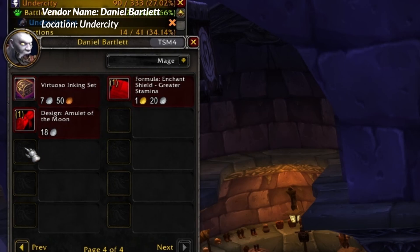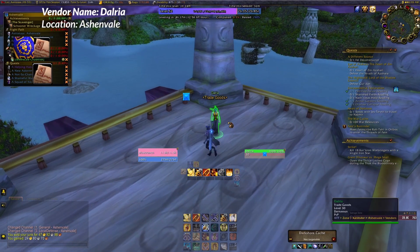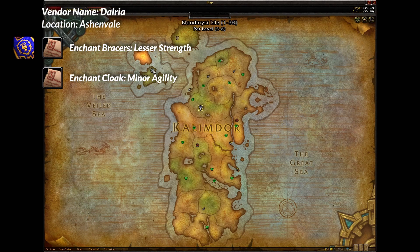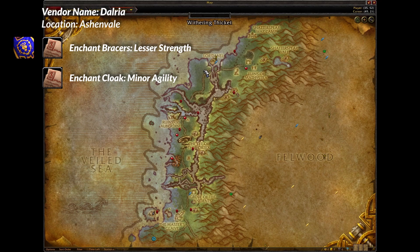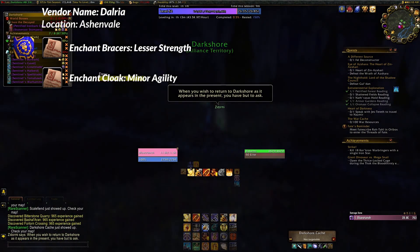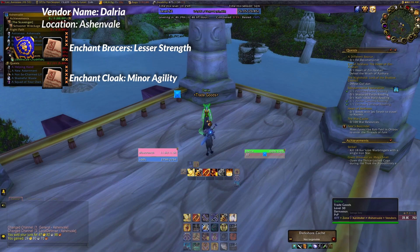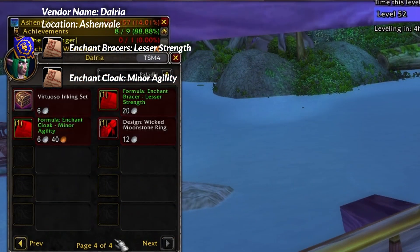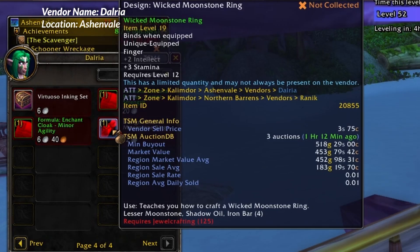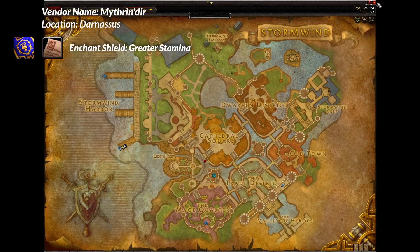Now let's quickly have a look from the Alliance side. Those first two recipes on the Alliance side you're going to pick up in Astranaar, but if you haven't spoken to Zadormi and gone back to the olden times it is going to be on fire and you're not going to be able to get the recipes. So you need to talk to Zadormi in Darkshore and then head over to Astranaar and talk to Dalria, and she is going to hook you up with those recipes. Again they are time-gated, so if someone's bought them recently you won't be able to pick them up — you can get them on the auction house as well if you want.